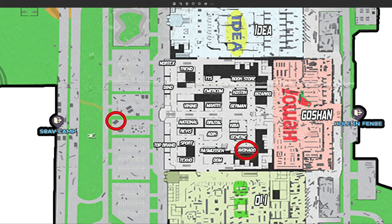Here's a map of Interchange and these are the two locations that we have to go to in order to stash the items. The Gazelle armors are going to be stashed at the stage in the parking lot, and then the Comtacs and the helmet are going to be stashed in Avocado.